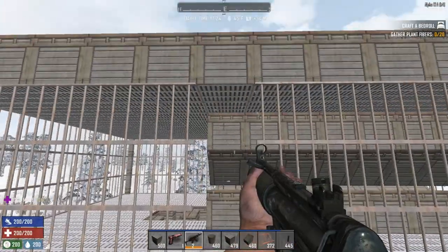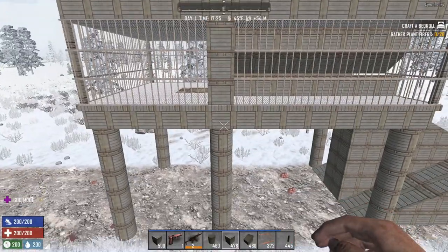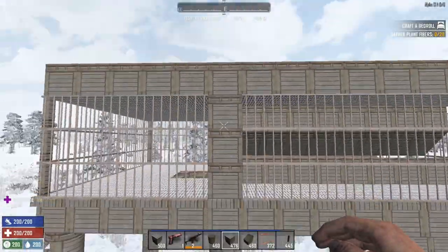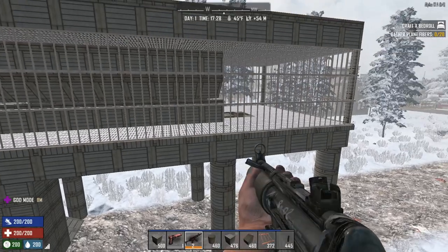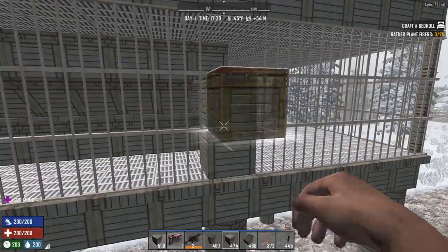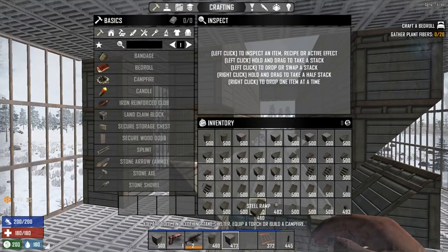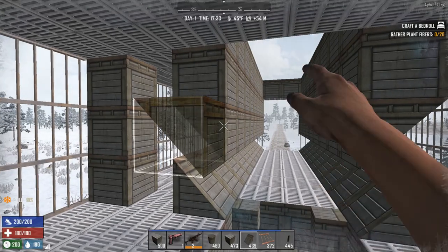These blocks just above the supports should all be solid blocks to maintain your structural integrity. They can probably be a plate so you have more room on the inside, but this works well. And then if you add on to the side, those blocks won't really be in the way. I have electric fence posts between the support and the wall and I can still get through there, so it works fine.